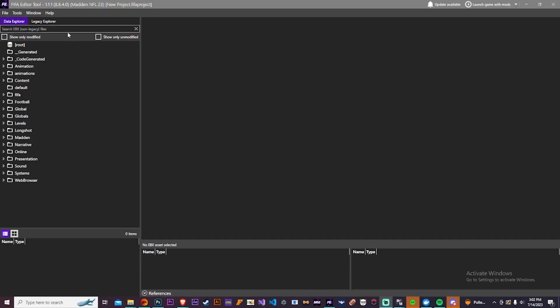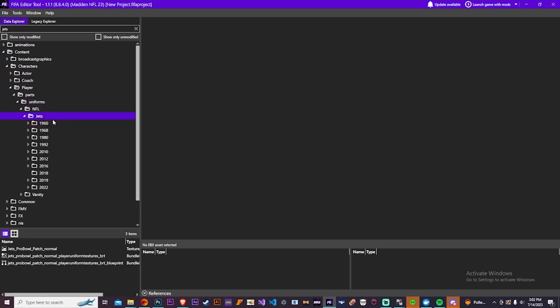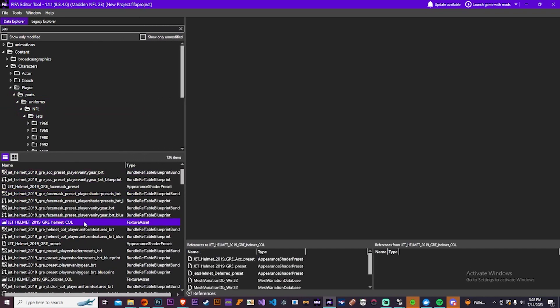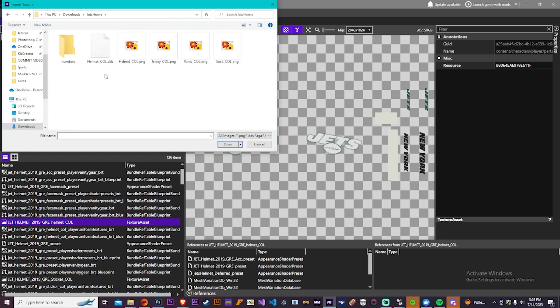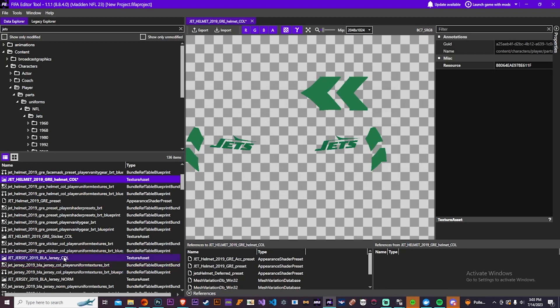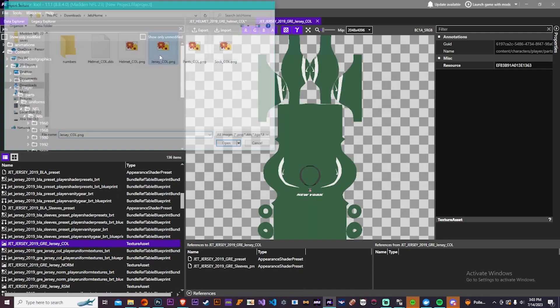If you need any of that, I'm going to have a Discord server linked in the description and you guys can feel free to join and ask questions if you need help. Now we're actually inside the FIFA editor tool — I just searched up Jets because that's the team we're going to be overwriting. Here I found the helmet that I'm replacing, and if you click the A for the alpha layer it'll reveal the helmet with or without the alpha. You want it to be like how it is here, where the sticker is the only thing that's shown when you upload it.